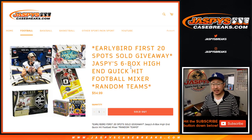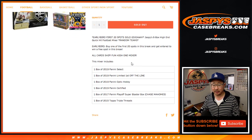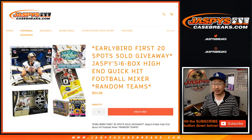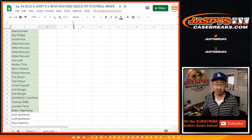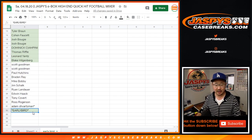Hi everyone, Joe for JaspisCaseBreaks.com with the Jaspis 6-Box High-End Quick-Hit Football Mixer with an early bird special here as well. Got a lot of good stuff here. 2015 Topps Triple Threats Football. All-card chip, and if you were one of the first 20, you have a chance to be an early bird that catches the worm. So there's the first 20 in green right there with a shot at that early bird.